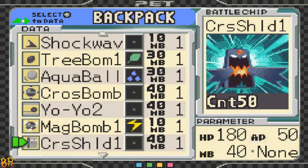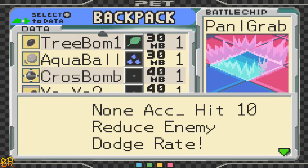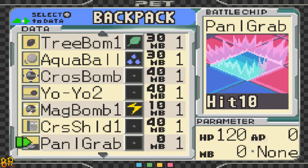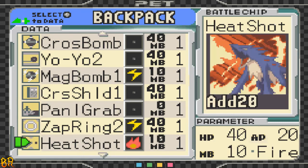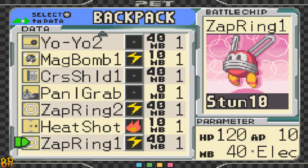Curse Shield: it's like Counter but has 180 HP. It takes damage unlike Guard, but every time it gets hit it deals 50 damage back. It's nice, but 40 megabyte — that's pretty heavy. Panel Grab: it's like Area Grab, but increases your hit and accuracy by 10 points instead of 30. Zap Ring 2: 60 HP, 50 damage, 40 megabyte — yeah, that's hefty, but it can stun the enemy. Heat Shot is the fire-based shotgun. And Zap Ring 1 has 40 megabytes too? I remember it being like 20 or something — I guess I'm remembering it wrong. Oh well.